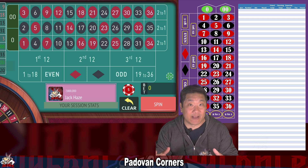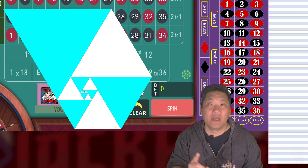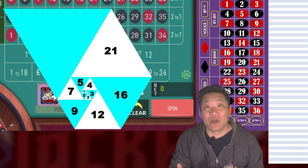Padawan Corners is kind of like Padawan Streets because they both use the Padawan mathematical sequence. The Padawan sequence is: 1, 1, 1, 2, 2, 3, 4, 5, 7, 9, 12, 16, 21, and so on.